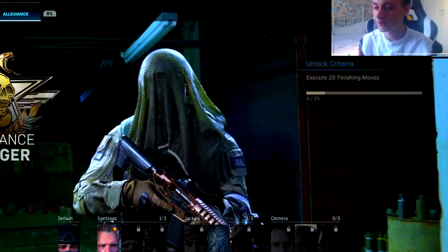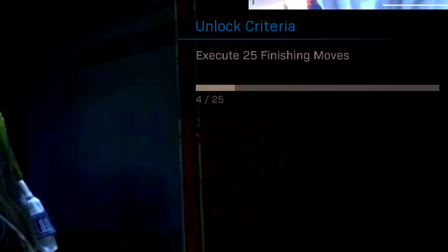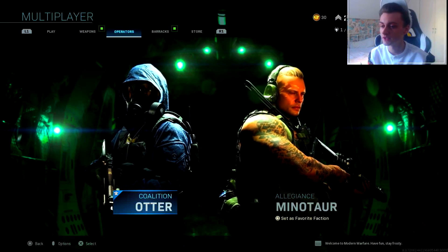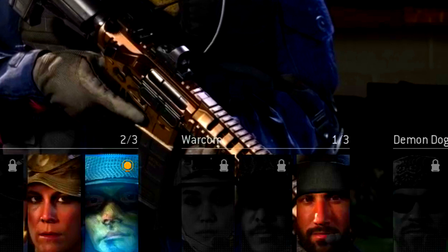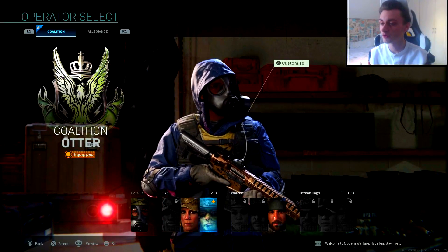In Modern Warfare, one of the challenges to unlock an operator skin is to execute 25 enemies using finishing moves. I'm going to do a video on how you can actually do a finishing move and execute an enemy in the game. Each operator has their own finishing move, so depending on which ones you've unlocked and selected, you'll see a different animation when you execute an enemy.